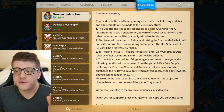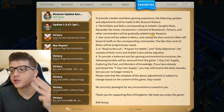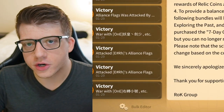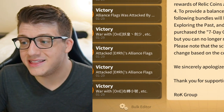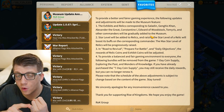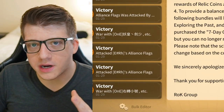Starting with the museum: to provide a better and fairer gaming experience, the following updates will be made. Relics corresponding to Saladin, Genghis Khan, Alexander the Great, Constantine the First, Edward of Woodstock, and Tamiris are gradually being added, along with 'other commanders.' Since every season two legendary commander is already listed, 'other commanders' must refer to season of conquest commanders getting relics.